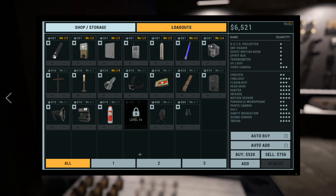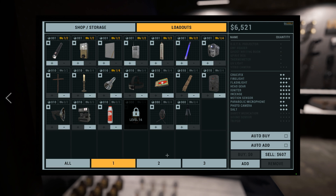Switching to the loadout screen — the loadouts are where you select how many items you want to move to the equipment list. On loadout number 1 here, I have selected the maximum number of items I can take in each item category.